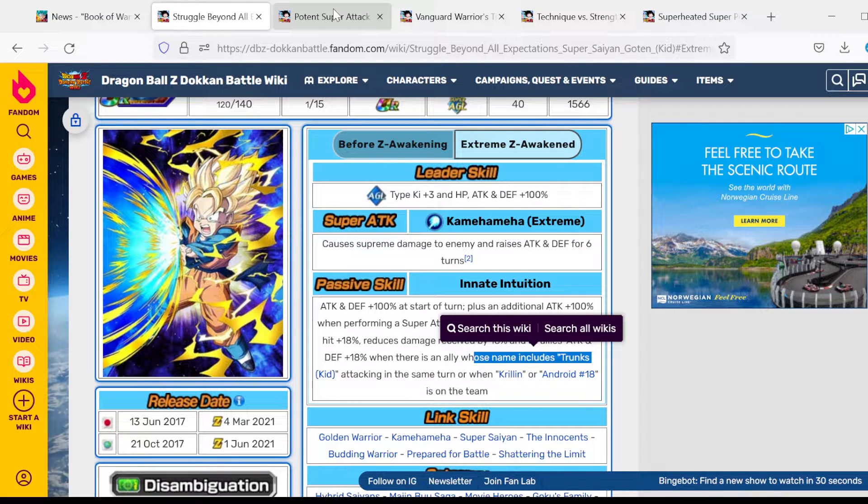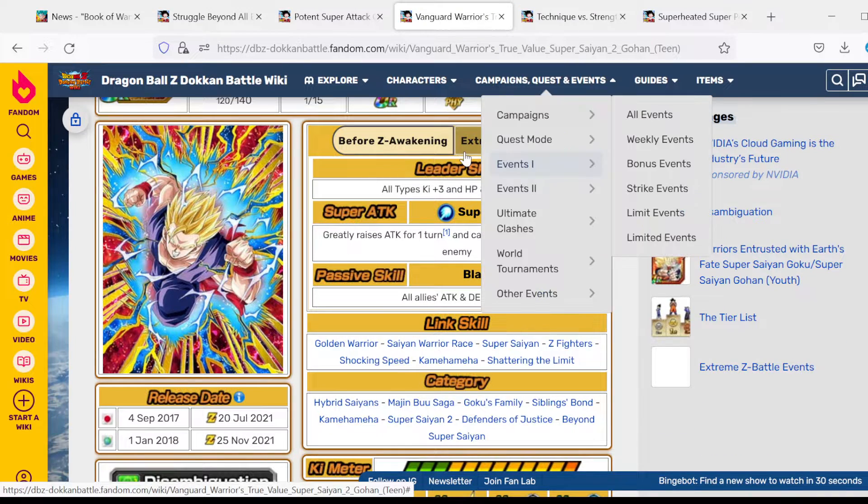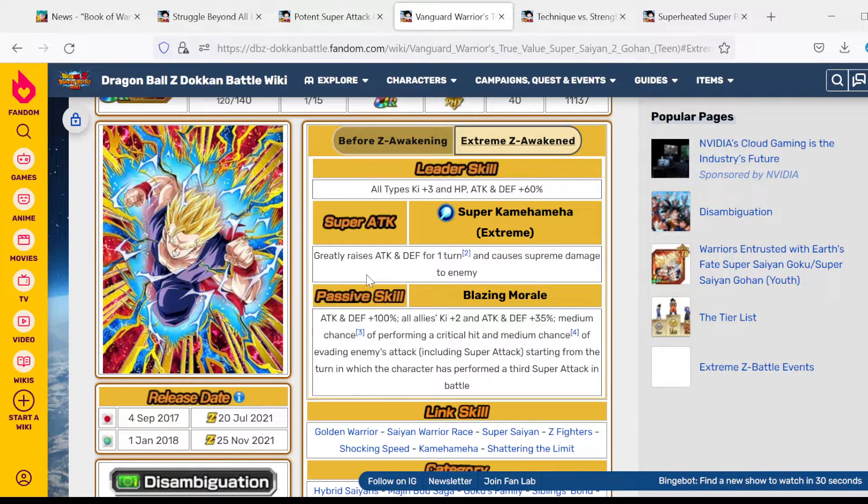For your number two choice, I'm going to go with the PHY Super Saiyan 2 Gohan. He's number two because, as you've probably seen in a couple of my Majin Buu saga showcases, he's been in quite a few of them because he is such a great support unit in general. You can EZA him from the Hero Extermination Plan EZA area. He gets all types Ki +3, Attack and Defense +60%, but you're not really going to be running him for his leader skill anyway.